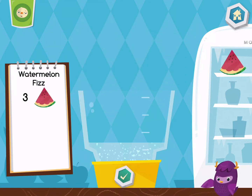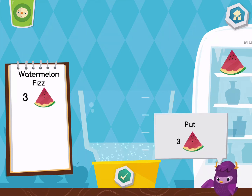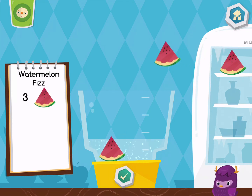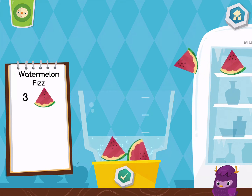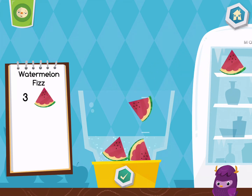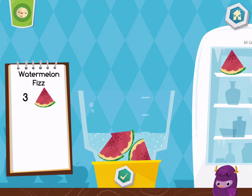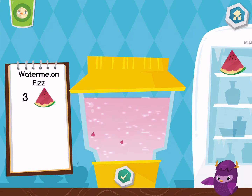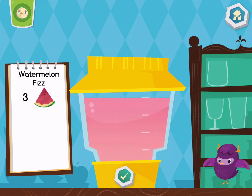Let's make a watermelon fizz. Put three pieces of watermelon into the blender. When you are done, turn on the blender by pressing the green button. Yummy! Choose a cup.